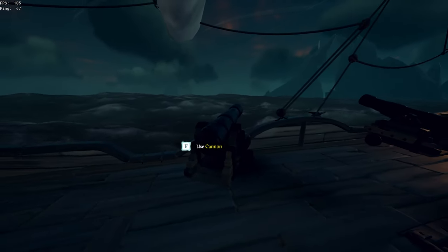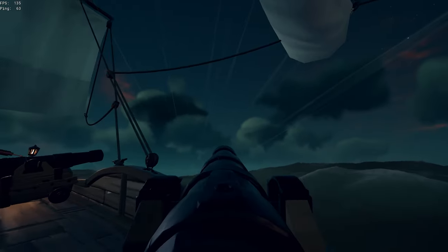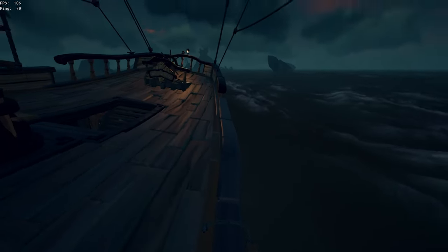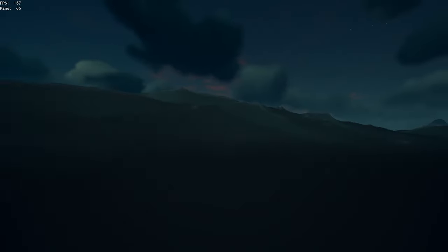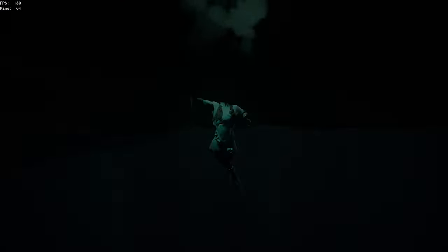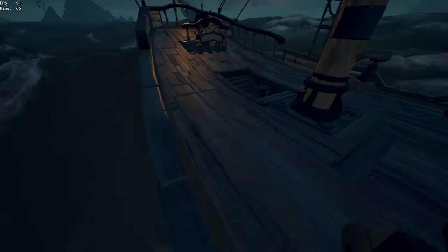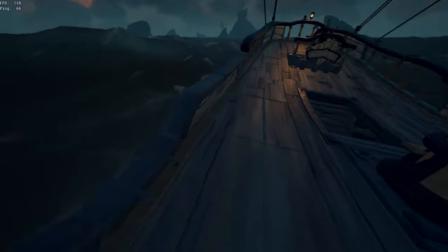Brig launches are hands down the easiest glitches to do. Get the cannon and bring it as far right as possible — or if you're glitching on the other side, as far left as possible. Tuck yourself in the corner right here, double tap F. Once you're in the middle of the outside of the boat, press D and jump and you'll go flying this way. My farthest with this glitch is about 3 or 4 mermaids. If you have more FPS than me you'll obviously go farther. The glitch also works on the other side — just do the same thing, but press A and jump instead of D and jump.